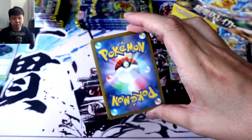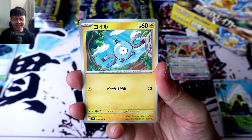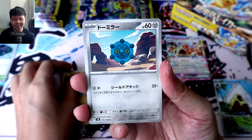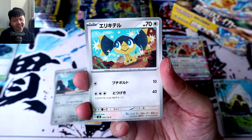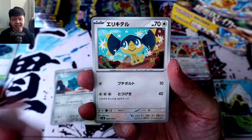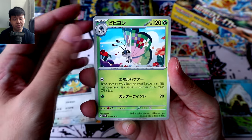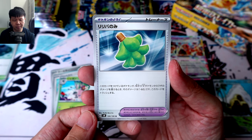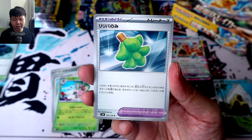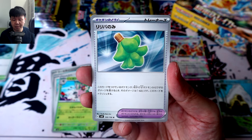Pack number five. Magnemite — loving that simple, nice art. Bronzor. Helioptile. Vivilon. And ending off with a damage-reducing berry — the Barbiri Berry, that reduces damage from Steel-type attacks.